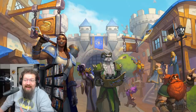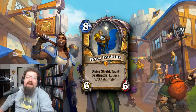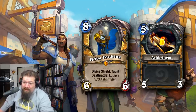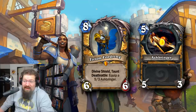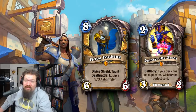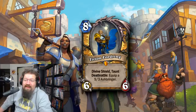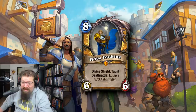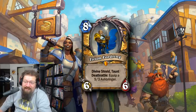Starting off at number 10, we're going with the classic legendary minion — it's a Paladin legendary: Tirion Fordring, an 8 mana 6/6 with divine shield and taunt, and it has the deathrattle to summon a 5/3 Ashbringer legendary weapon. This card was very relevant in Paladin for a very long time and it's still in the core set. It even saw play through Zephyrus when it wasn't meta. Just an extremely reliable, solid card that still feels relatively competitive and is too iconic not to have on the list.